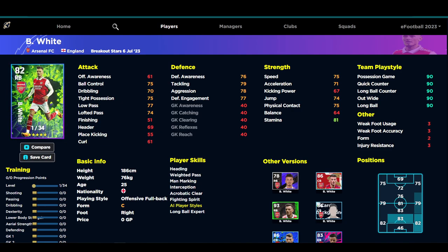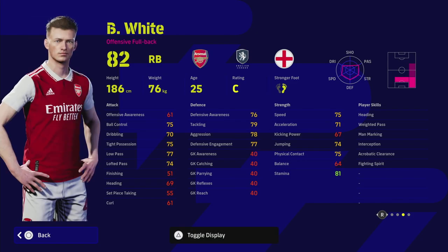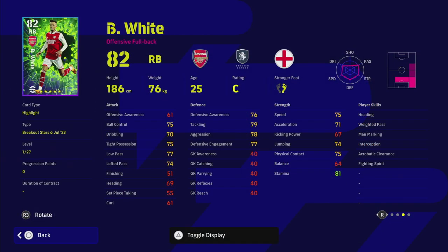You can actually train Ben White very nicely into a center back because he's got pretty much everything you could want, apart from a couple of key player skills. Looking at his card, he doesn't have Blocker and he doesn't have Sliding Tackle, but he does have everything else — Heading, Acrobatic Clearance, Man Mark, Interception, and Fighting Spirit. If I'm training him as a right back, I want to max out his levels. In-game he has 27 levels to go.